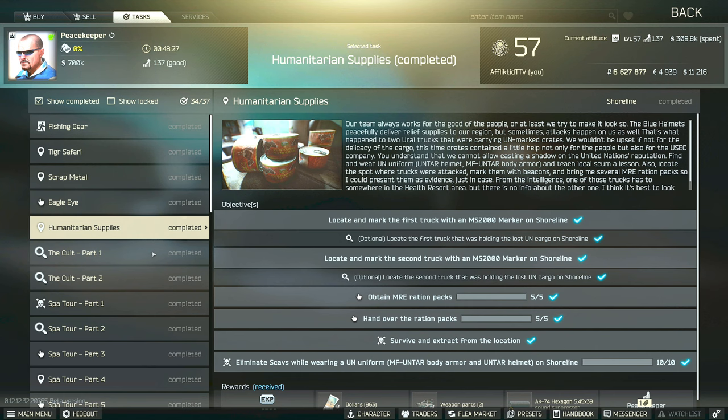You also have to eliminate 10 scavs on shoreline while wearing the blueberry uniform, which is the UNTAR body armor and helmet. And then you also have to survive and extract from the location one time, but that can be any time from the point that you accept this task until you complete everything else.